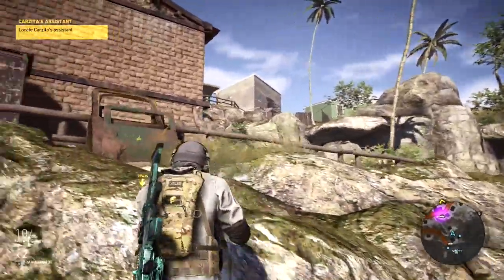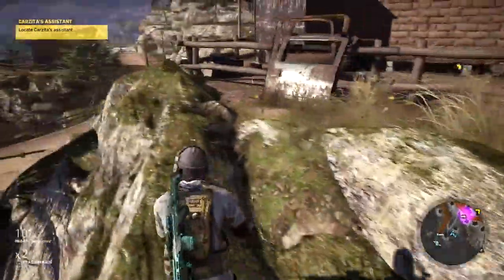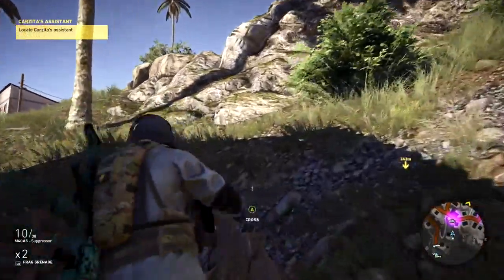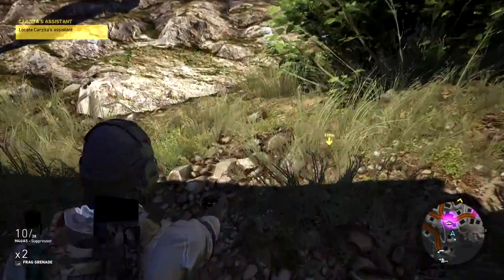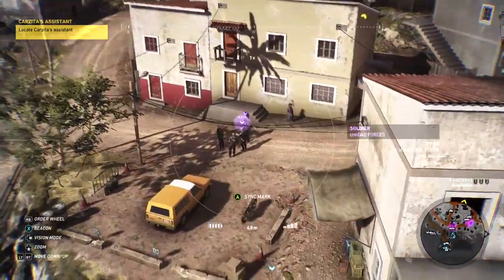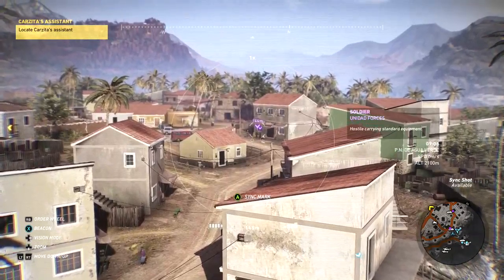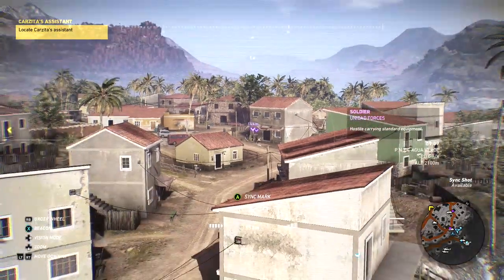Up we go — left, right, left, right, up, up, up. Stuck on the top bit, but there we go. Hilly town, isn't it? Let's just duck down here while we're in the shadow and pop the drone up to take a look at the hostiles. There they are. We can liberate this town from the hostiles — looks like just two of them.